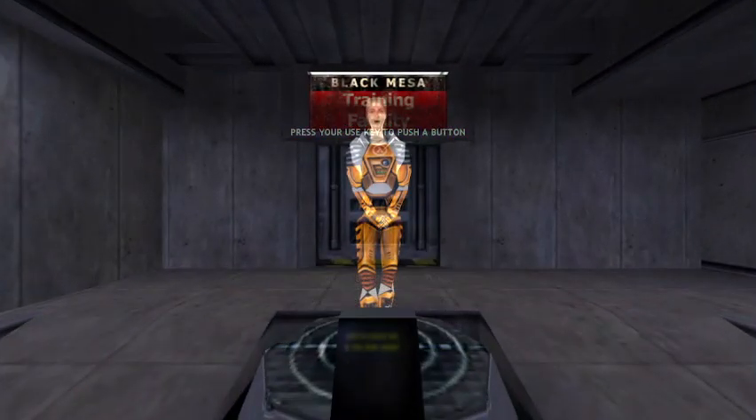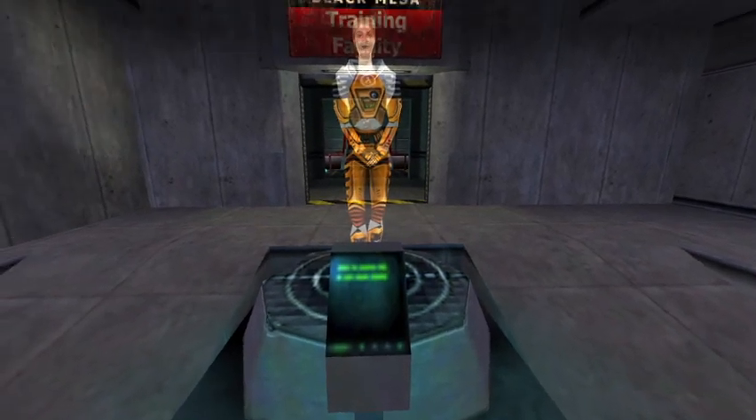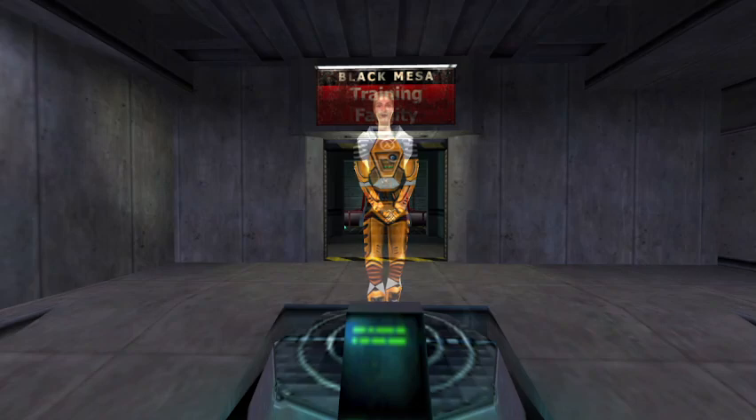Hello and welcome to the Black Mesa Hazard Course, where you will be trained in the use of the Hazardous Environment Suit. I am your holographic assistant. Let's begin by stepping into your suit. You can see it suspended up ahead of you. If you see one of these buttons, press it and I will appear to demonstrate certain moves.